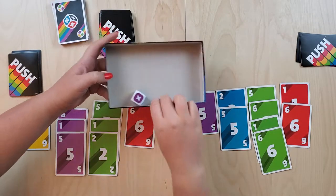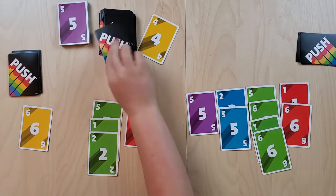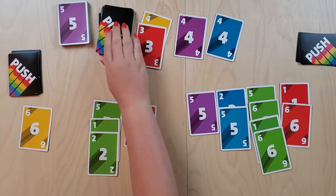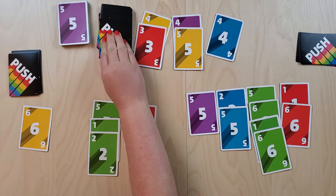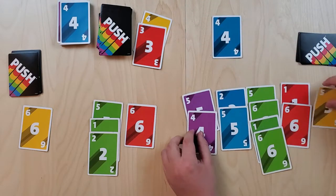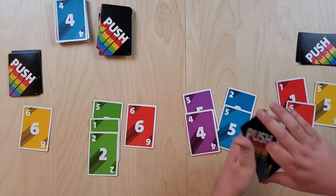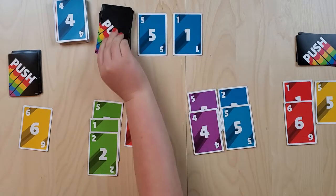Wendy makes some tough choices with the cards. Chris notes the good thing about Wendy taking turns to lock in points is that he gets more opportunities to flip — hopefully netting more points by drawing higher cards. Wendy flips and stops at a good point. Chris locks in 18 points in green and it's back to Wendy.